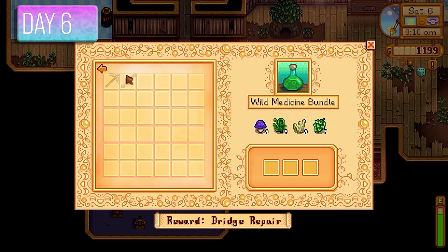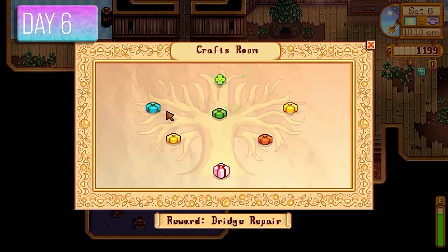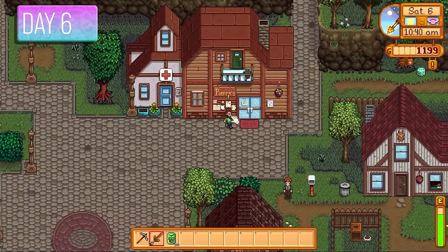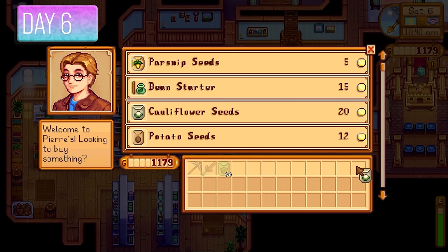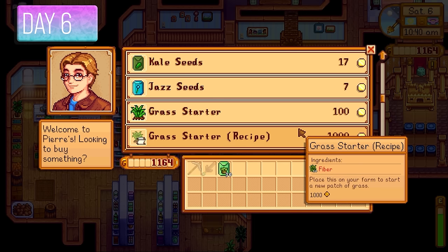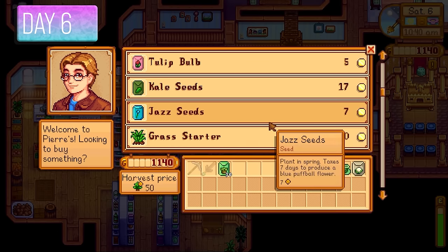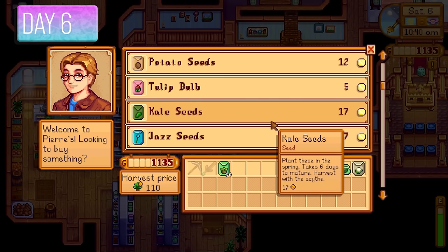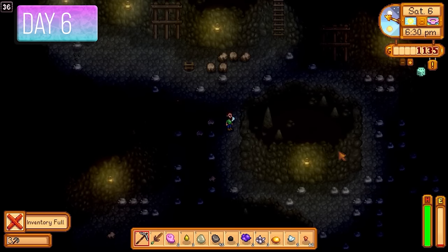Day 6 I went into the community center — a few new bundles like the medicine bundle and the sticky bundle requiring 500 sap. The daffodil was replaced with the spring onion for the spring foraging bundle. George wanted a quartz for 75 gold — we won't turn that down. What's great about the discount is that Pierre's crops were also reduced, so they were very cheap to buy. I purchased one of each spring crop just in case the future bundles needed them.